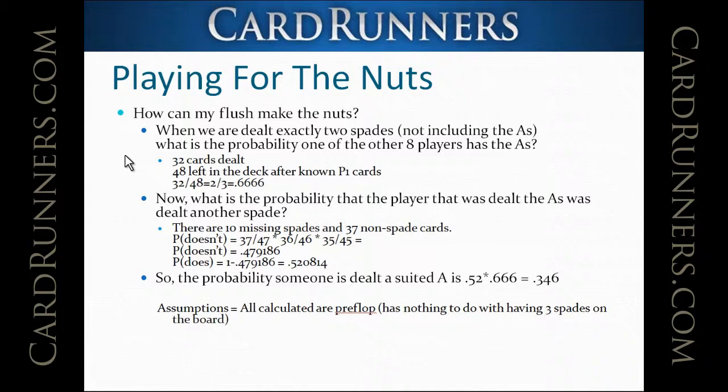Because if we know our four cards, there are 48 cards left in the deck that will be distributed among the other eight players. They each get four cards, so there are 32 cards dealt to those players. It's easy to understand that two-thirds of the time — 32 out of 48 — someone is going to be dealt the ace of spades in a nine-handed game if we don't have it and we have two other spades.